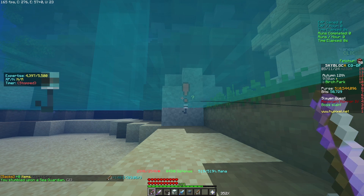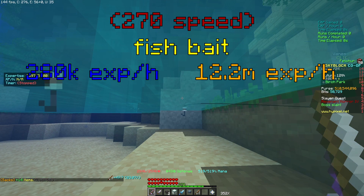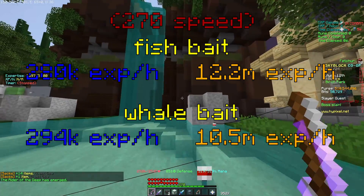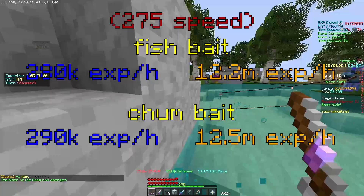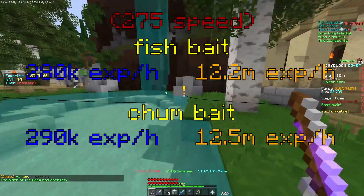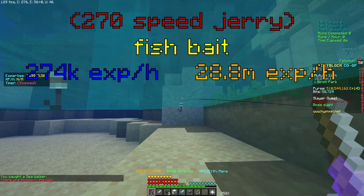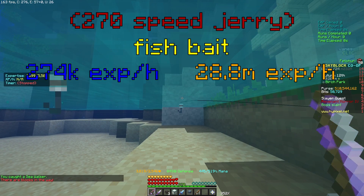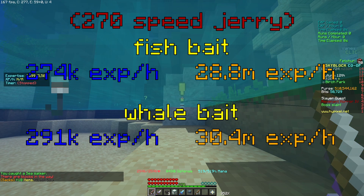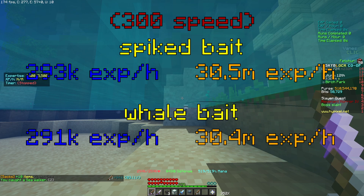From level 25, things get more interesting. Fishbait is still the best until 270 fishing speed, where Whale Bait becomes better for XP, and at 273 fishing speed, Chum Bait becomes better for money. But for Jerry Island it's a bit different — Fishbait is still the best until 270, but from there, Whale Bait becomes better for both XP and money, and if you are somehow able to get to 300 fishing speed, then Spiked Bait is the best.